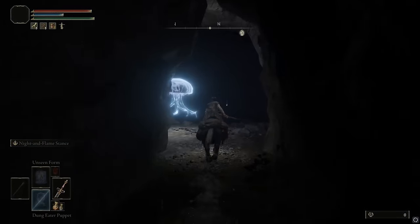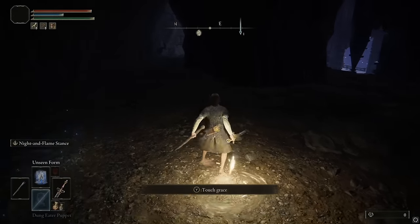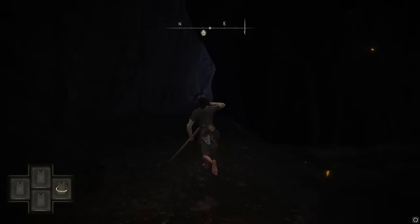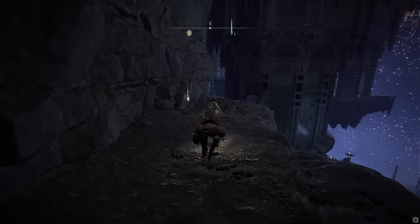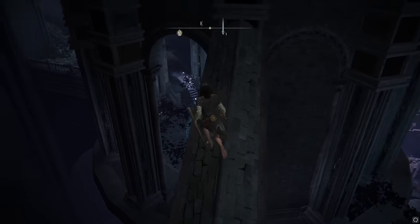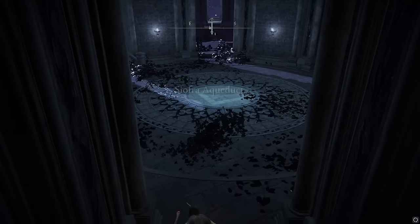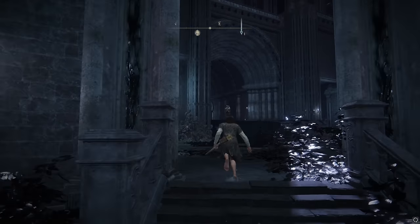You're going to come through this area — very hard to see where you're going without a torch. There's a grace here you can grab along the way if you want to. Then keep heading to the northeast following this ledge, and right here you can jump down. There's an enemy here that tries to fight you, but I'm just going to ignore everything. We're now at the Siofra Aqueduct. We're going to head over here to the east.